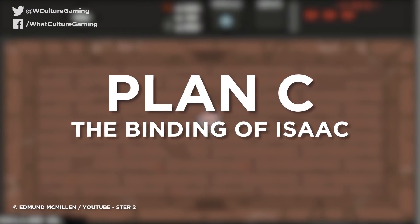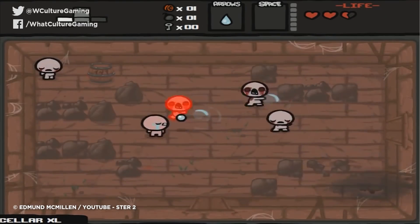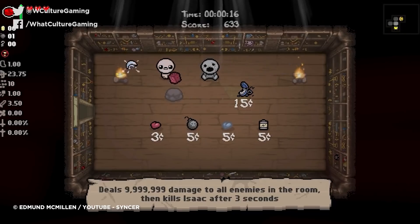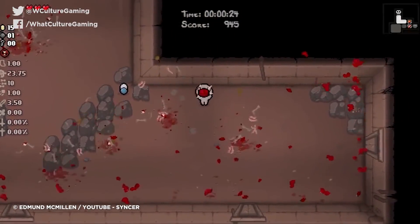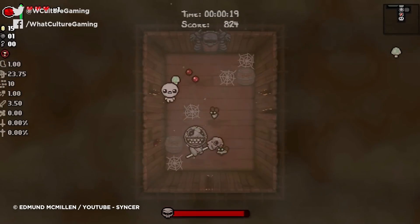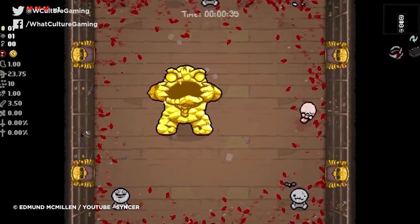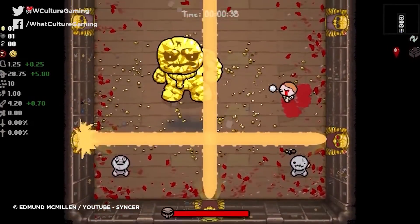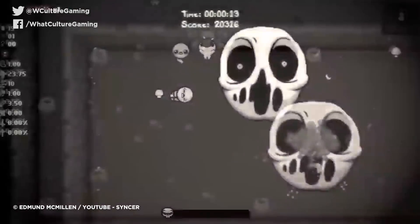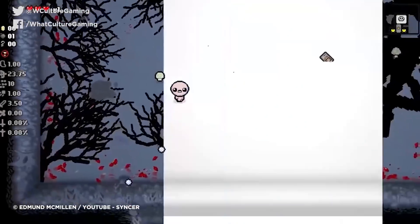Number 8: Plan C, Binding of Isaac. With the first Binding of Isaac game boasting a hefty 196 items you can pick up and equip to your protagonist Isaac, you always knew some of them would suck. When Plan C rocked up — an item that does 9,999,999 damage to everything that isn't you in the room, but that kills you three seconds later — you likely presumed this was just another case of that. But for many runs, this item is potentially game-breaking. If you have any other item or ability that equals an extra life, you essentially have a get-out-of-jail-free card. This isn't a foolproof plan — for example, if you use it in the fight of Delirium with an item that teleports you out of the room, you'll ultimately have to fight the thing again. But given how useless this weapon initially appears, it has way more uses than you'd initially give it credit for.